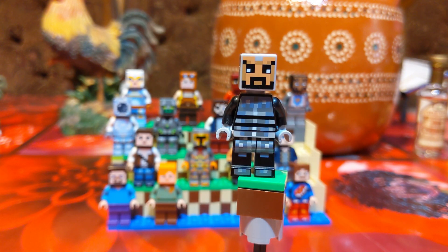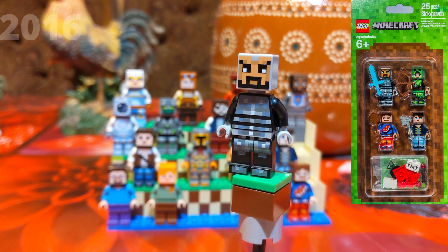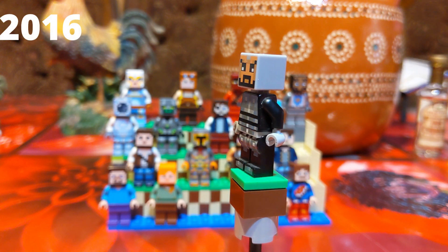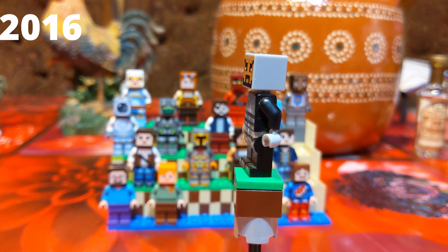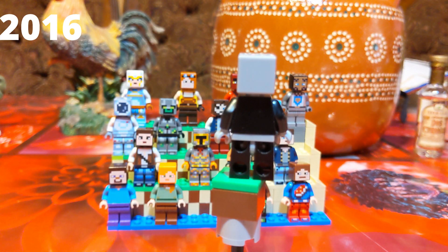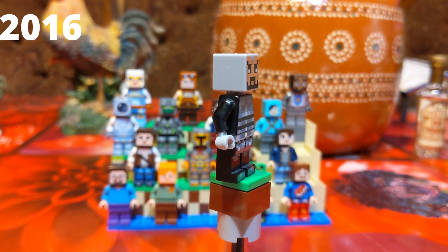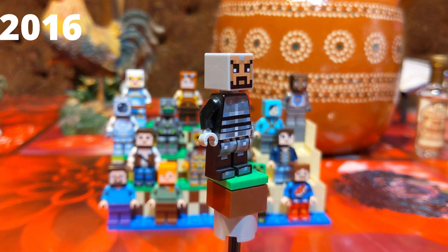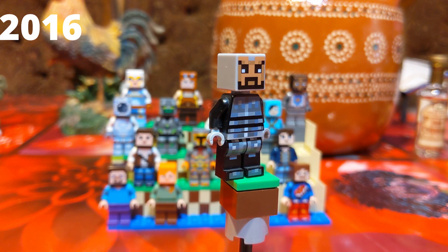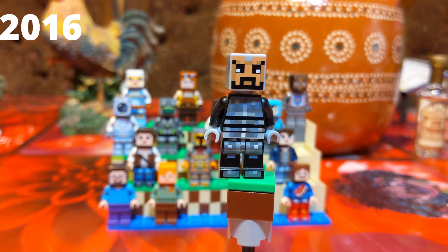Next up is one of the skins found in Skin Pack 1, released in 2016, which came with four minifigures. This is one of them. They don't have any official set names, but he's somewhat widely known as a cyborg. There's no real lore or anything to back it up — that's just kind of what he looks like, so that's what some people have been calling him. He's only one of the figures found in that set.